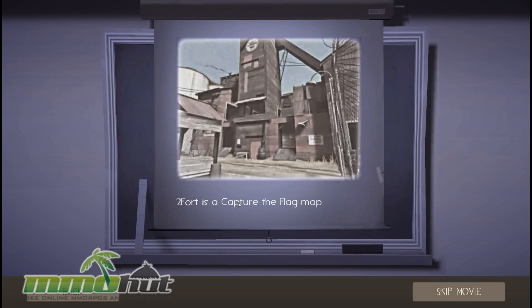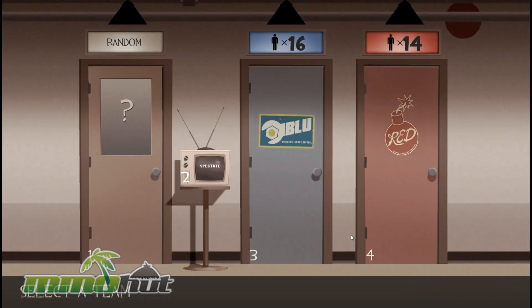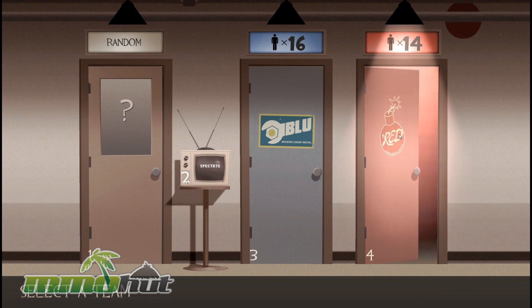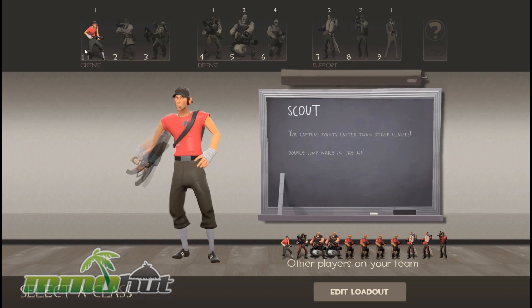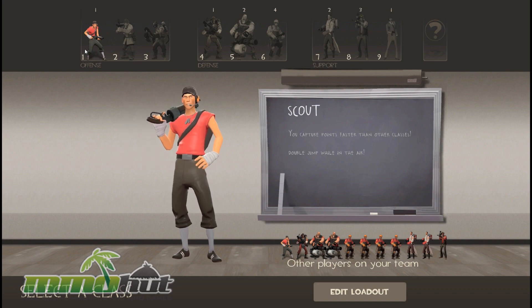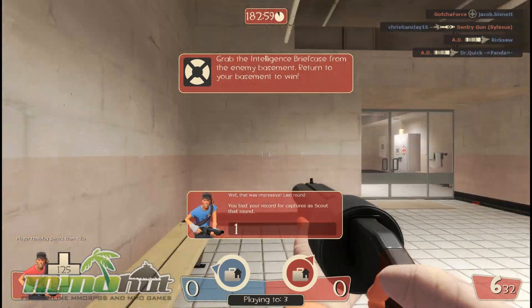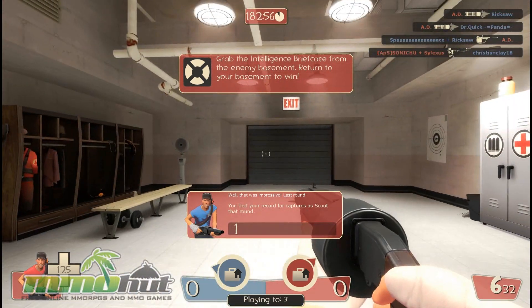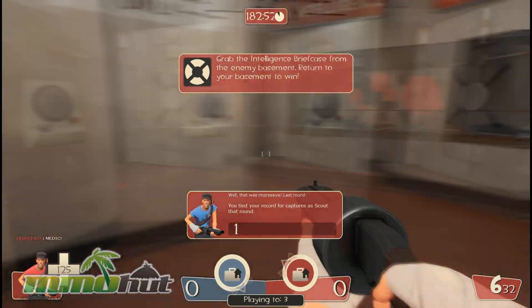2-Fort is a Capture the Flag map over here. It's a very chaotic FPS game. I'm going to go on Team Red and play as a Scout first — that's an offensive class, really fun. Double jump while in the air, that is awesome. What I really like about the game is the cartoony graphics — it's like western cartoony, not like anime-inspired graphics, but the graphics are really nice and really easy on the eyes.